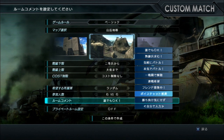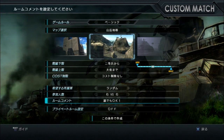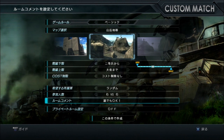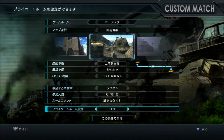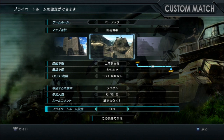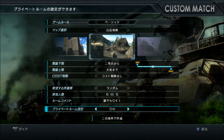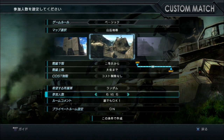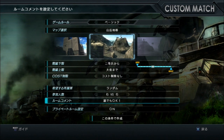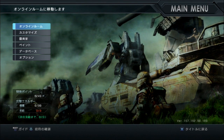You can use pre-constructed comments, or you can write your own — again, works best if you have your PS3 set for Japanese. This is the Set option, and this is Private Room. If you set a private room, nobody else can get in at first. We'll get into the room menus in a little bit — probably part four, five, six, one of the later ones. Next, we'll look at customizing your mobile suit in part three.